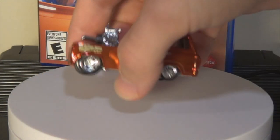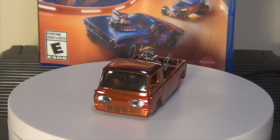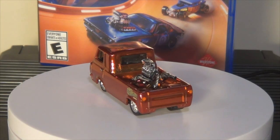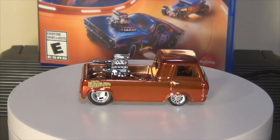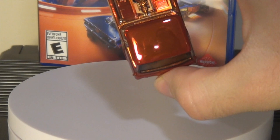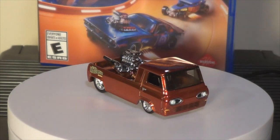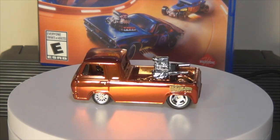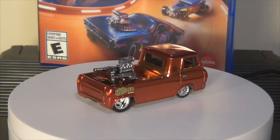Getting close to the end here, but we've got a few more. The Gasser Smoky Garage Hypo Holler — trying not to get fingerprints on this. This is an RLC Redline Club exclusive. Spectra Flame — beautiful, mirror-like Spectra Flame Red. When I say mirror-like, I really mean it — I can actually see myself in this car. Love those Real Rider wheels — skinny in the front, fat in the back, just like a drag car or truck in this case. Love the Hypo Holler — super cool.